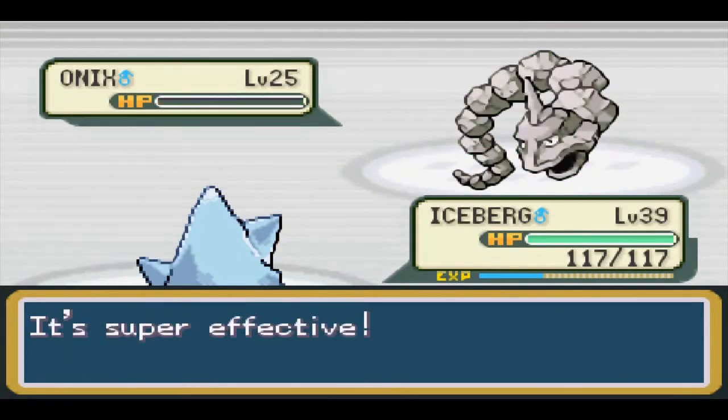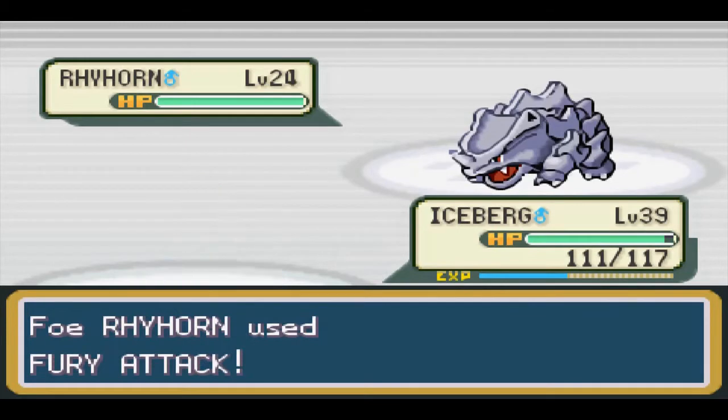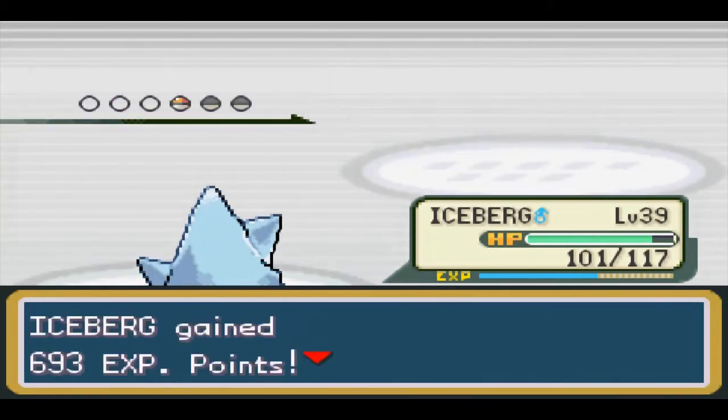Giovanni was actually easy for once. Both of his Rock types posed no threat to Iceberg, as we set up Curses in Rhyhorn's face and Kangaskhan folded easily, which is something I don't get to say too often on this channel.